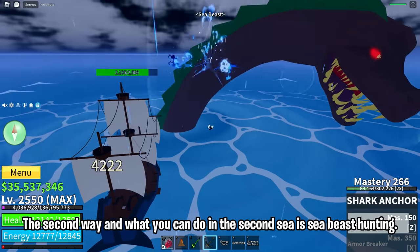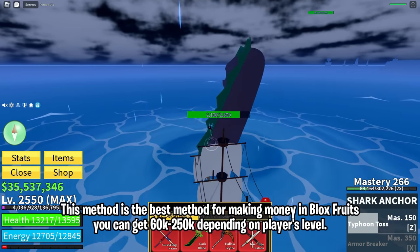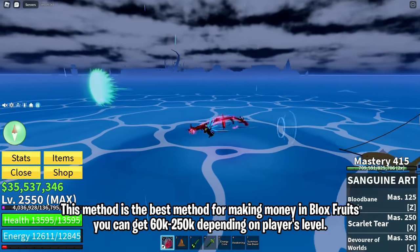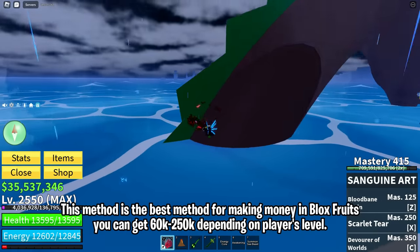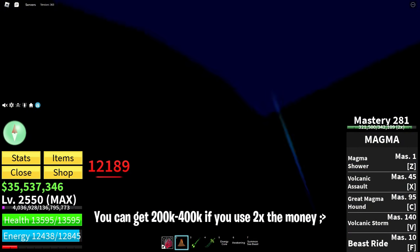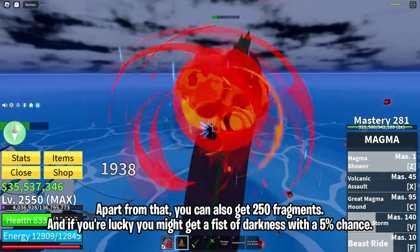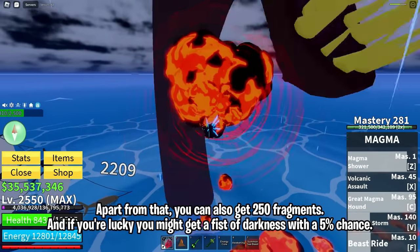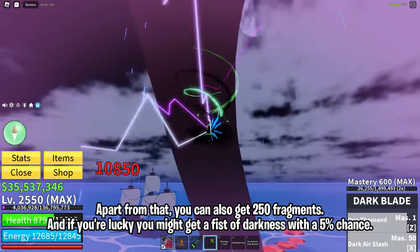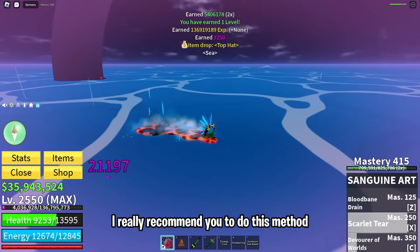The second way you can do in the second sea is sea beast hunting. This method is the best method for making money in Blox Fruits. You can get 60k to 250k depending on your level, or 200k to 400k if you use 2x money. Apart from that, you can also get 250 fragments, and if you're lucky you might get a Fist of Darkness with a 5% chance. I really recommend you do this method.